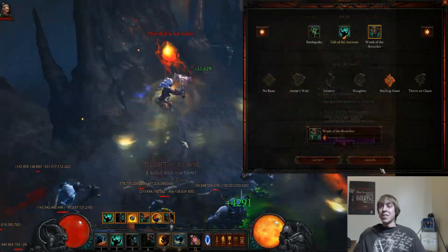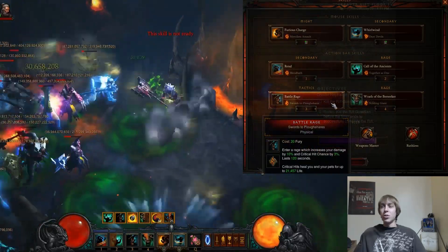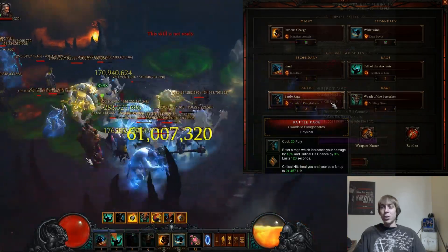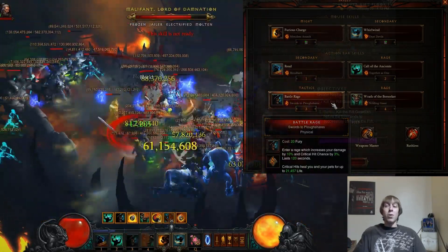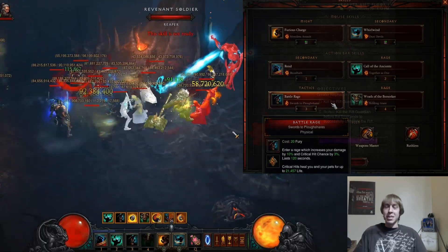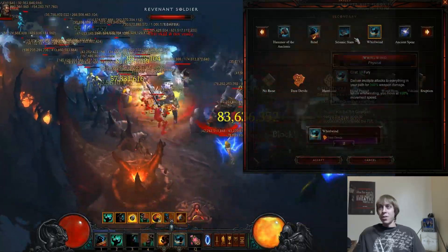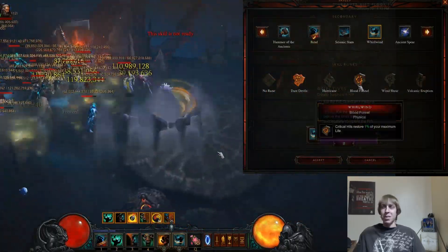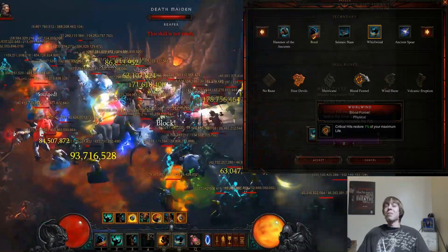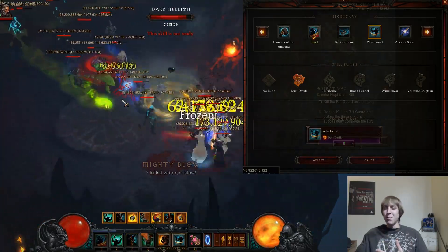The last skill is Battle Rage with Swords to Plowshares — critical hits grant you and your pets up to 21,457 life. This is your survivability skill. The other option would be Battle Rage with Blood Funnel, where crit hits restore 1% of your maximum life. I have 750,000 life, which is not a high pool.